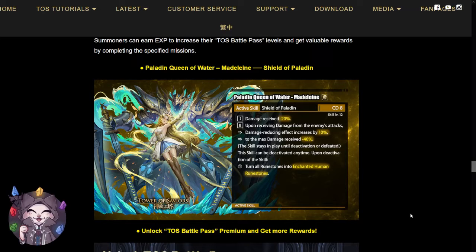Madeline is going to be a light human card with a CD8 skill and has the following effect: damage received will be reduced by 20%. Upon receiving damage from the enemy's attacks, this damage reducing effect increases by 10% to the max damage received of minus 40%. This skill stays in play or until deactivated. This skill can be deactivated at any time, and upon deactivation, turn all rune stones into enchanted human runes.